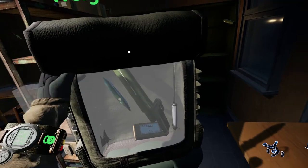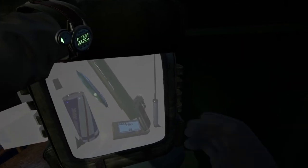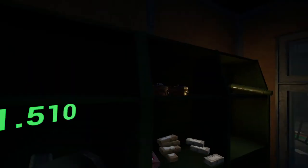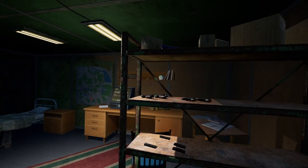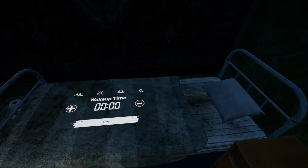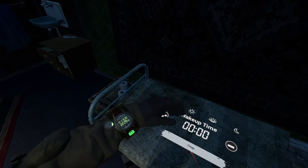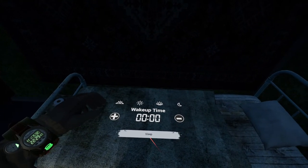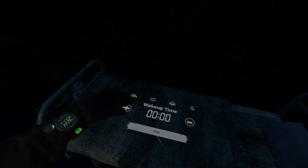We'll keep the ammo box on us. We've got food, pistol, knife, flare - I think we're doing pretty good. We've got the shotgun. So I think it's time to have a rest. It says wake up time zero zero, right now it's 10:30. I'm not sure - I thought pressing sleep was sleep until you're rested, but let's see what it does.